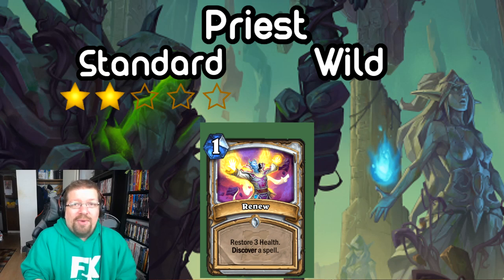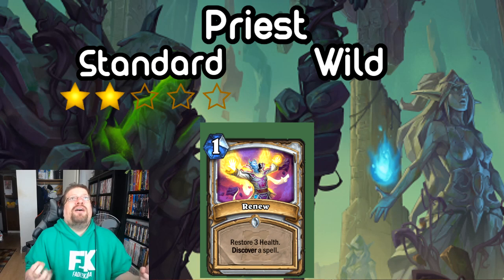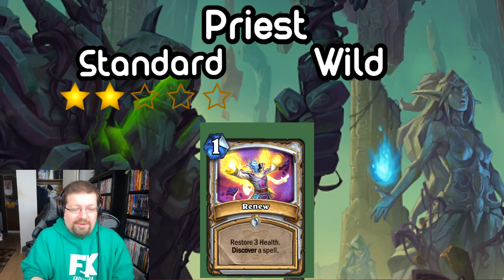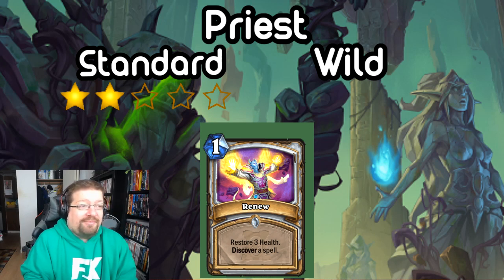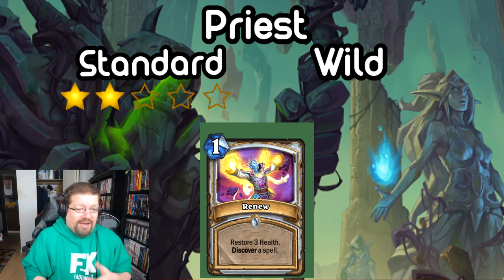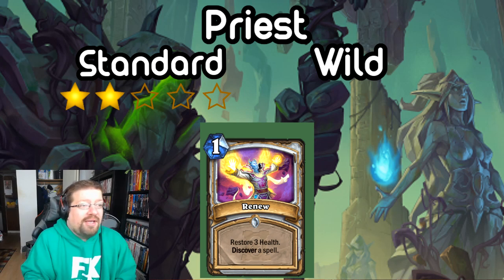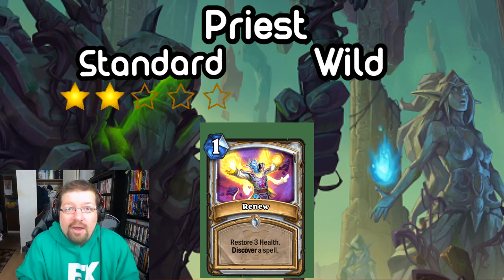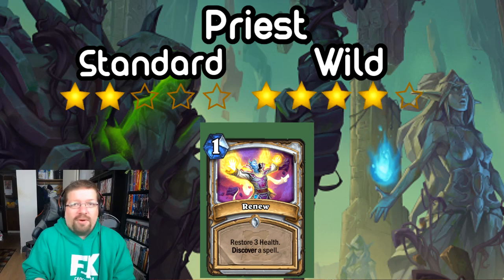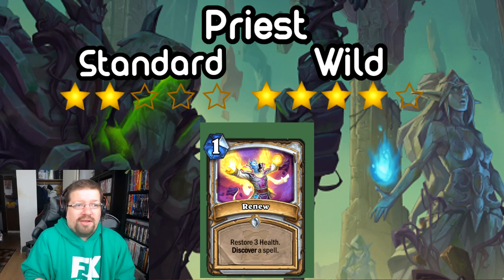In Wild, with the reverted nerf to Raza and the power level of that deck, that deck loves cheap spells and this is a spell that not only heals but generates another spell. It's a free hero power into another free hero power. It will definitely be a staple in Raza Priest going forward. That deck is being held back by Quest Mage but it's still very good against a lot of other stuff. You could also run it in Combo Priest since Norshire Cleric, Divine Spirit are wild cards. I'm gonna give it a 4 for Wild — a very strong wild card, not so much Standard.